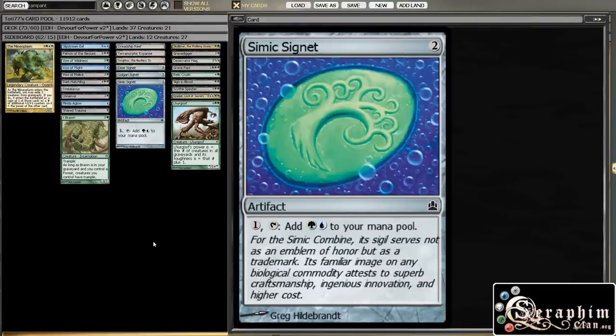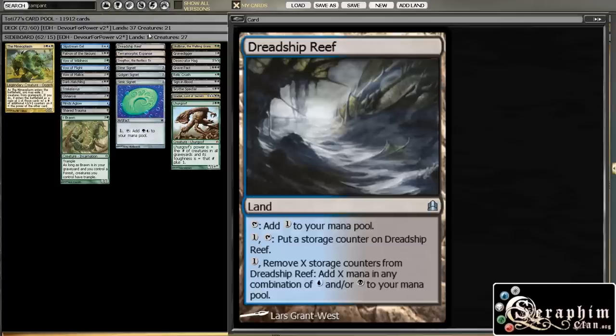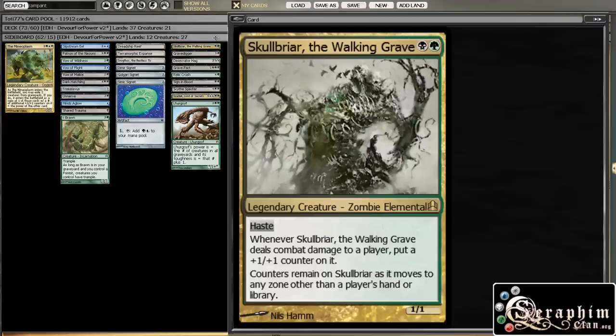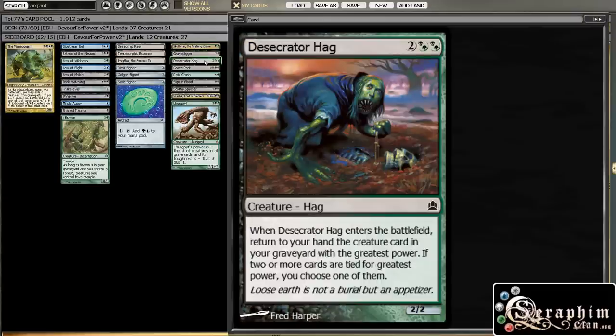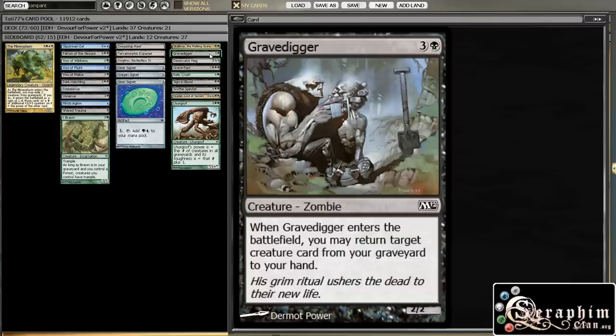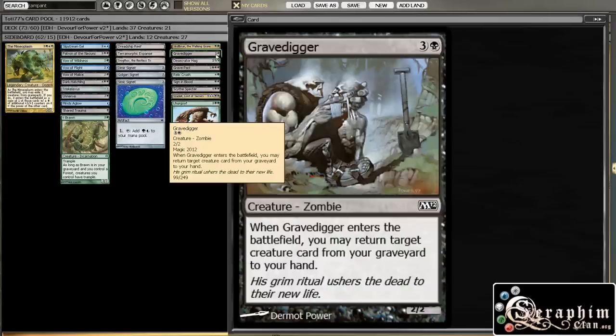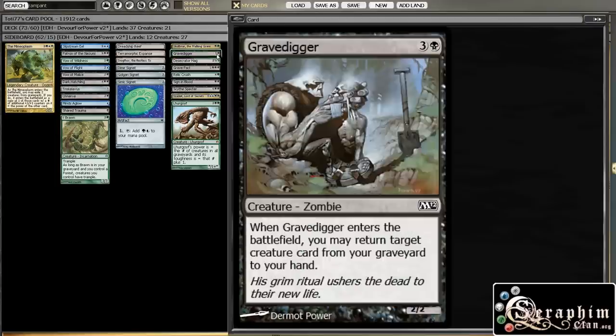This last column is the cards that hurt the most to cut — cards that are not bad, but either don't deserve a slot or just aren't what this deck is looking for. Skullbriar, for example — I love this guy, he's amazing, but he's not really what you want to be doing here. Gravedigger and Desecrator Hag — I understand you're going to mill a bunch of creatures, but returning them to your hand is not what you want to be doing. Effects like Zombify are cool because you can reanimate directly onto the battlefield, but returning to hand just doesn't seem good enough.